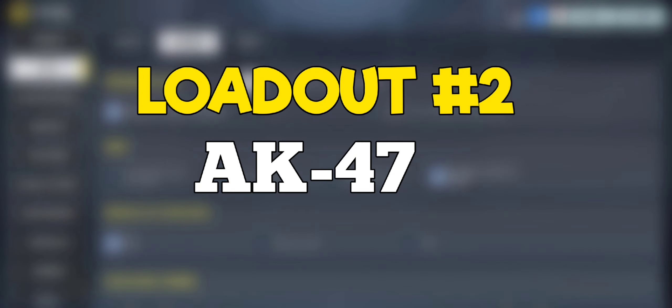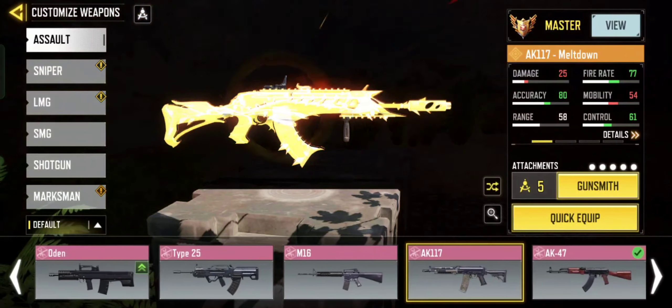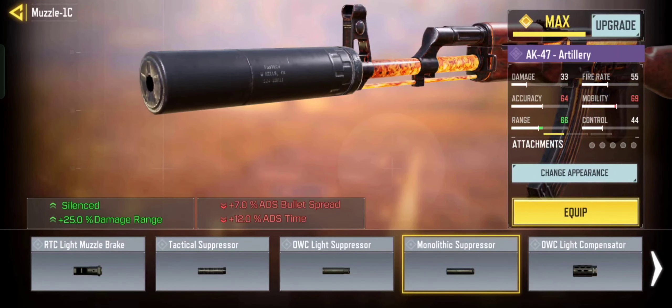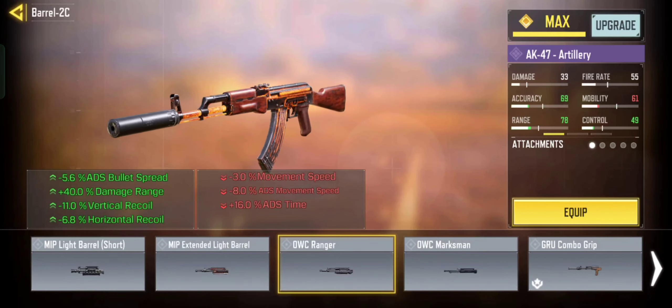So the next loadout is AK-47. The AK-47 is one of the strongest assault rifles in the game. This gun is very easy to use — you can snap right into the target in no time. Skilled players prefer the AK-47 for its massive damage output and solid handling.